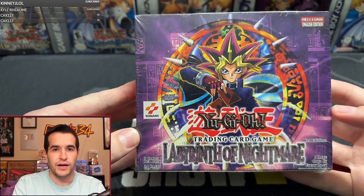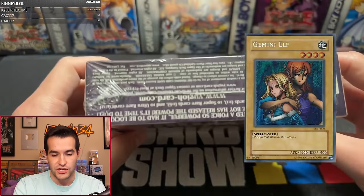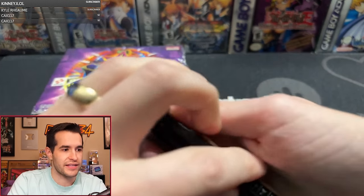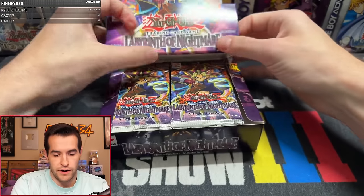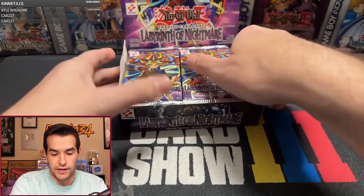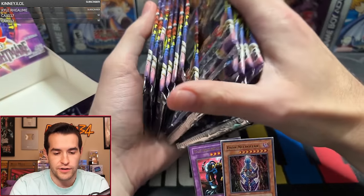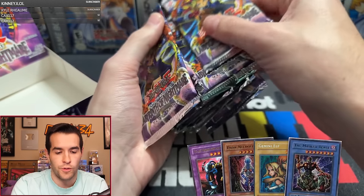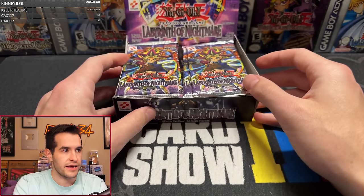We have the Labyrinth of Nightmare first edition hobby box — absolutely beautiful looking box. Insane. Gemini Elf potential, we're hoping we get it today. It is not Magic Cylinder because that would be a 36-pack box, which we will be opening on my channel soon. First edition — no Royal Command today, that sounds good to me. Let's get something crazy: Last Warrior, Dark Necrofear, a Secret Rare Gemini Elf of course. Masked Beast would be pretty cool, and of course the Revival Jam — good as a super. You want to shuffle the packs because they're sometimes mapped.